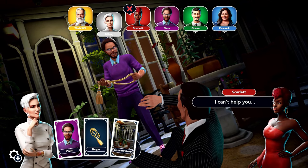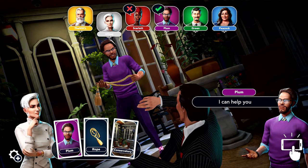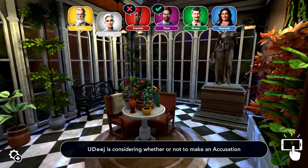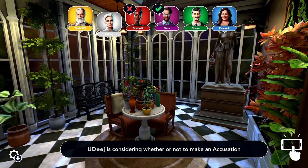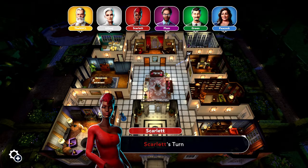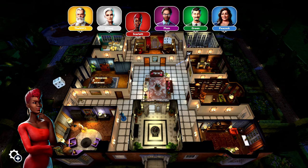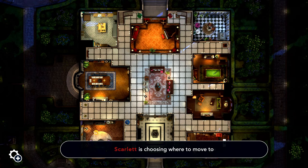Okay, so this is how normal Clue goes — as soon as somebody has a card for you, it just holds right there. Mrs. Scarlet. Eight. Good God.